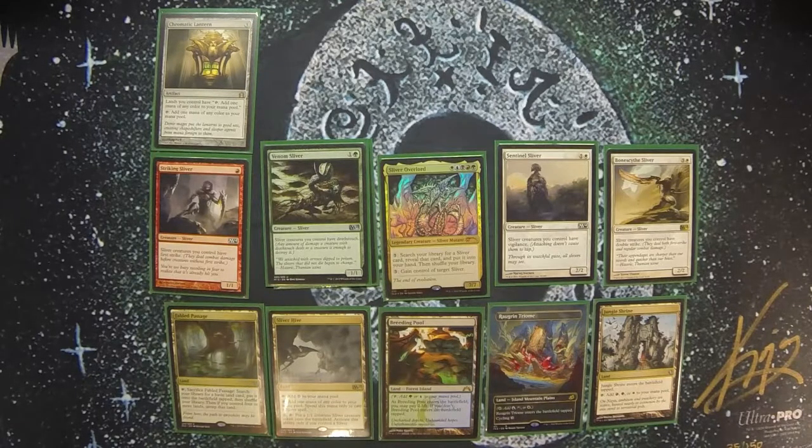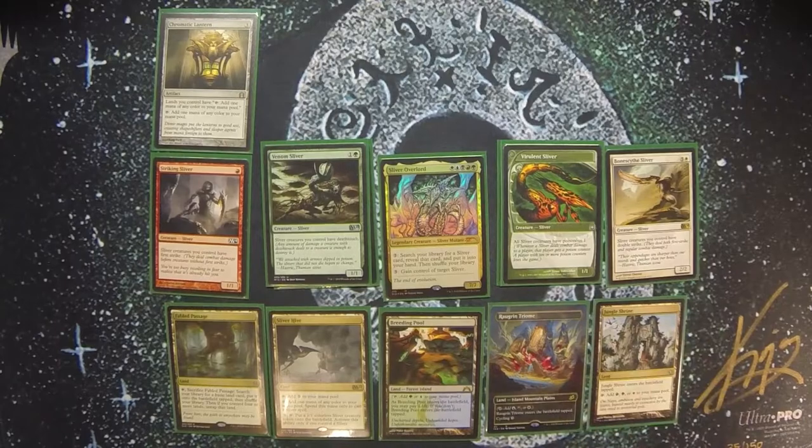There's Striking Sliver for First Strike, and everyone knows you can pair First Strike and Deathtouch for some pretty phenomenal combat. There's also a small alternate win condition in Virulent Sliver — all Slivers have Poisonous 1, which is a little different than Infect. If you deal damage to an opponent with a Poisonous creature, that opponent gets one Poison Counter. It doesn't scale with power, but it can stack up over time when you're attacking with several different Slivers.